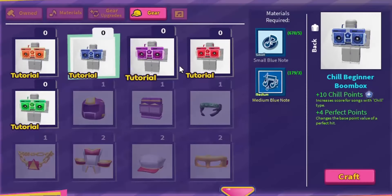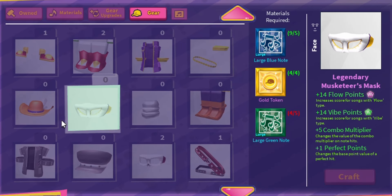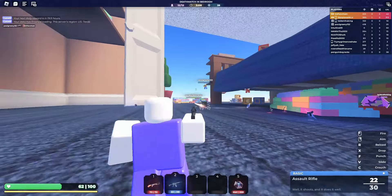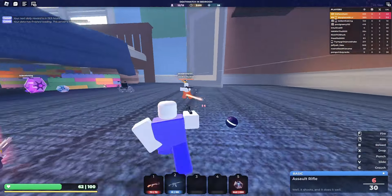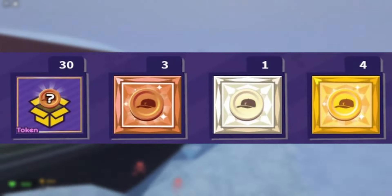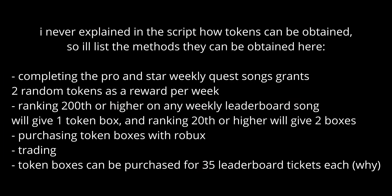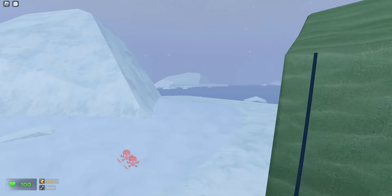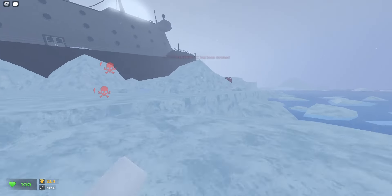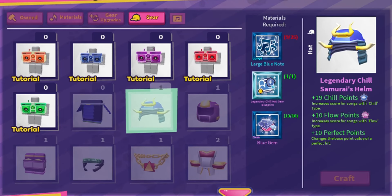The second way gear can be obtained is through crafting. This is where the blueprints mentioned earlier are used, but there are also some legendary gear that can only be obtained by crafting. Every recipe is hidden unless you have a blueprint for the piece or an item called tokens. These tokens come in brass, silver, and gold, and they can be used to craft certain legendary sets. They are also used for some legendary blueprint recipes, but you still need the blueprint to view the recipe. For example, if you own the blueprint for a legendary chill hat, you will see the recipe and have the option to craft it once you have everything.